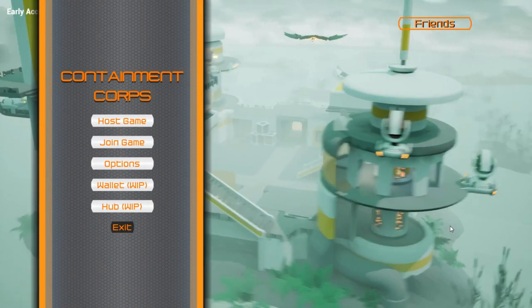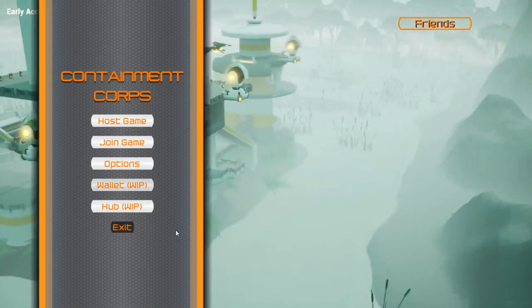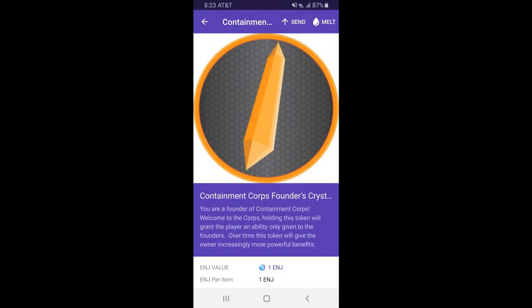The first step for using your Engine items in Containment Core is found in the main menu. Hit the new wallet button, enter your public key, and then hit save and close. This will save your wallet for use in-game, and this will eventually be replaced with the Engine sign-in functionality.